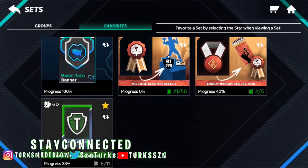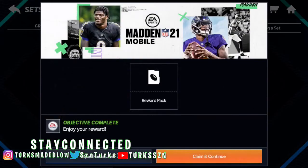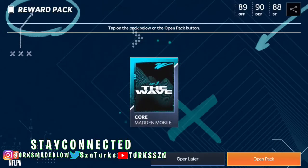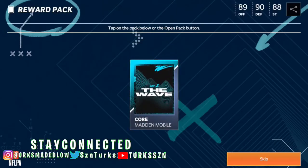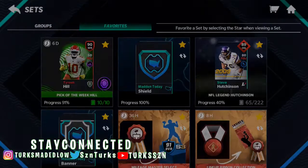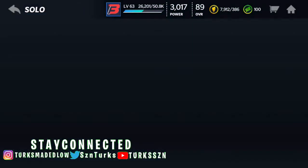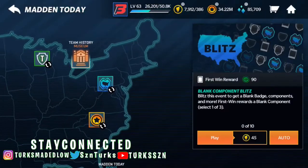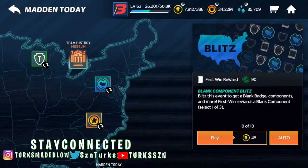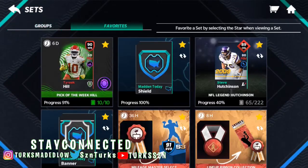You're also gonna need a banner — the Madden Today banner. It's not hard to get. As you can see, what you're gonna need is one blank banner, a Madden Today emblem, some good iron dust, and coins. I believe you can get these banners out of the set or the event. This event on Madden Today is called a component event — it should be right here, this icon right here — and you can find the requirements you need for the banner there. That's not that hard.